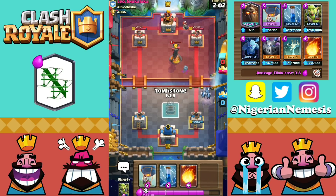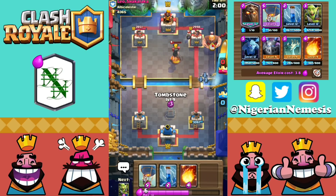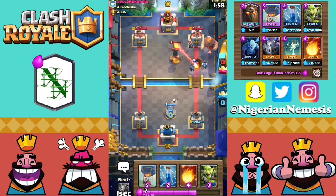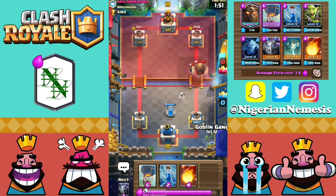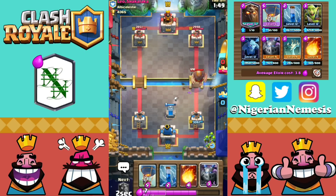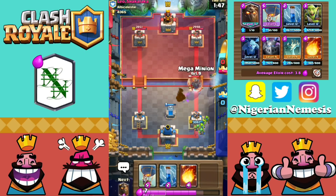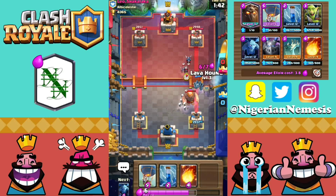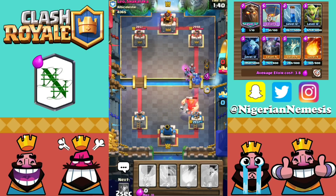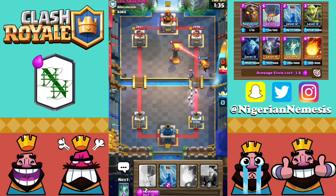He's got a Bomber coming on the right hand side. I'm thinking Royal Giant — actually he has a regular Giant. So we have to make sure we take out that Bomber before we play anything else, otherwise he will do so much damage. Goblin Gang is down on the map. Let's get the Mega Minion down as well. He's going to arrow down our Goblin Gang. Hopefully these Skeletons and the Mega Minion will be enough to take down the Giant. But the Mega Minion got distracted by those Minions, and he's going to play another Inferno Tower. So we basically just sent our Lava Hound to its death for no reason at all.